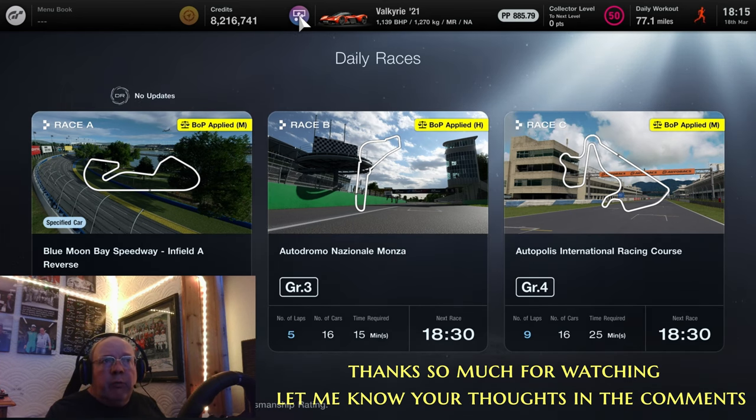Then we have Group 4 at Autopolis for Race C. You can come in and change tyres — a pit stop is required — and there's a bit more fuel use. It's on the racing medium tyres, so it is a bit more detailed, and that's proving quite popular. But I'm sure we had Group 4 at Autopolis not that long ago, maybe even just two or three months ago. So with all the combinations and possibilities available, why on earth would Polyphony give us this?